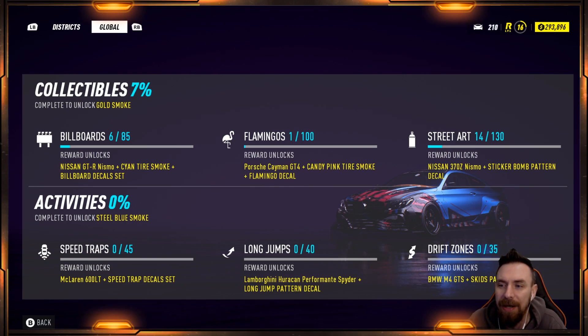Check out these rewards - if you unlock all 100 flamingos you get a Porsche Cayman GT4. Do the street art and you get the Nissan 370Z. Both of them also come with decal patterns, and the flamingos come with candy pink tire smoke. Pretty cool cars.